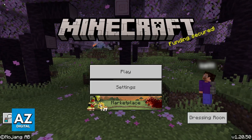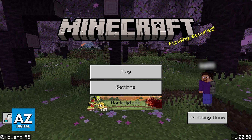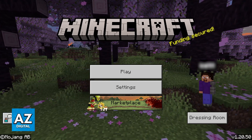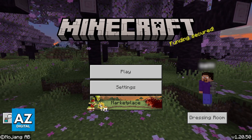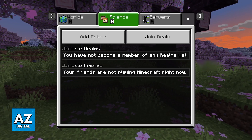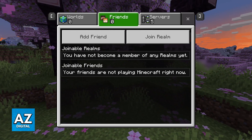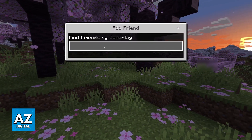With that step out of the way, note down your GamerTag that you can find on the home screen, and what you have to do is add your friend who is playing on Xbox. Of course, if you are on Xbox, the process is going to be the same, but you are going to be adding your Nintendo friend instead. To do this, go into Play, and using the menu at the top of the screen, switch over to the Friends List option.